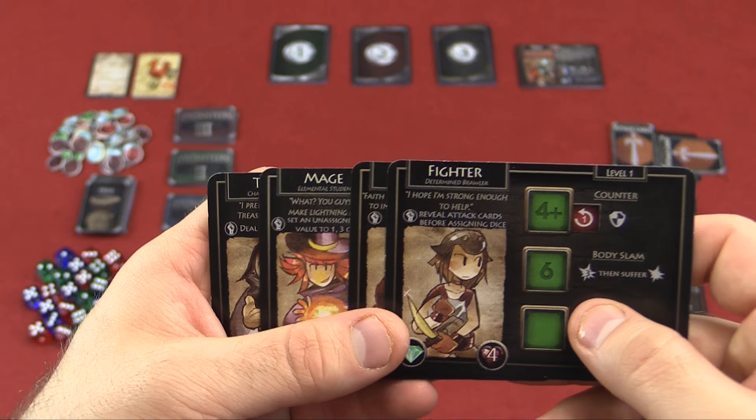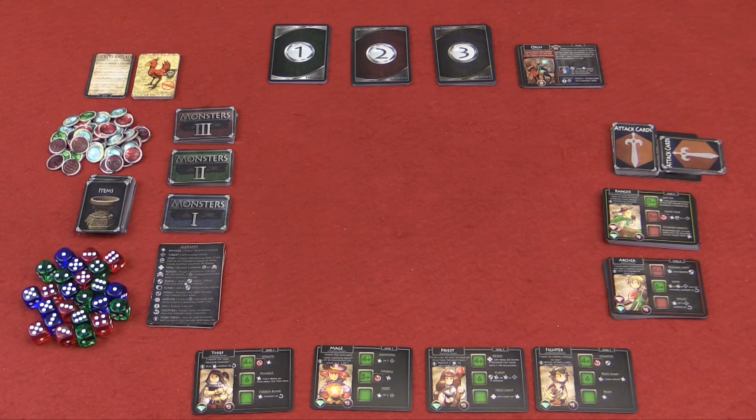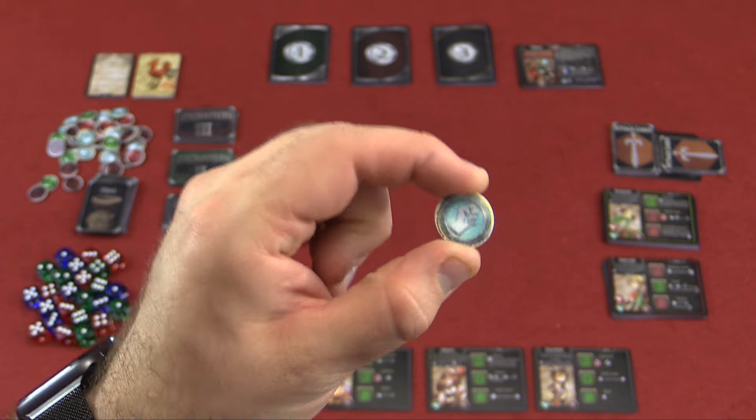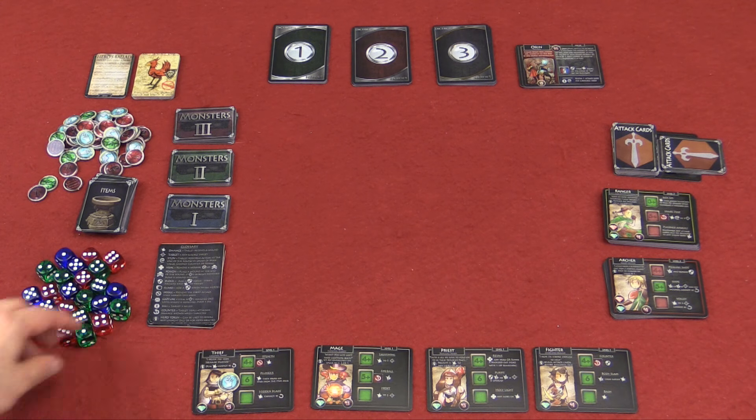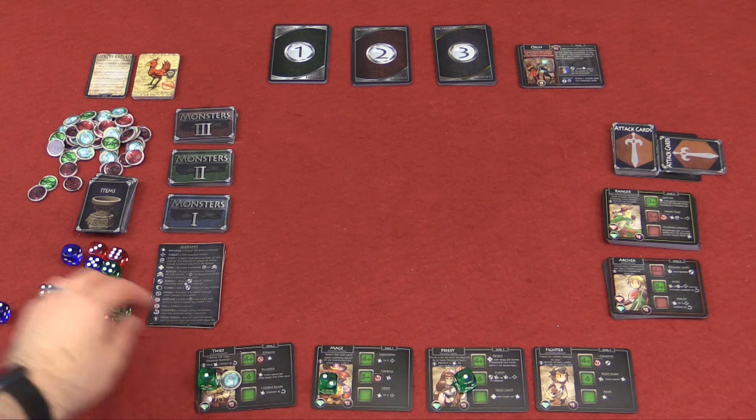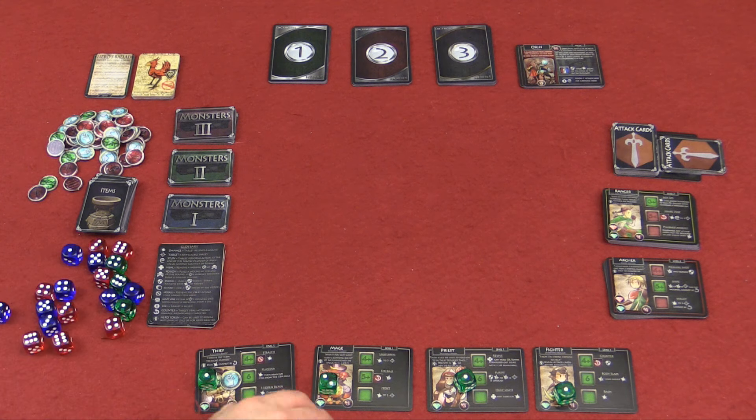These are what you start with, so you're going to pick which one you want to play as. You can play this game one to four players, but the game has to have at least three heroes in play at a time. Once you've selected your character, each one of your characters is going to get one of these special ability tokens. Each character will get one die based on the diamond in the corner, and each player will also receive a green die. So if I were playing by myself, I would get three characters and then a single additional die for myself.